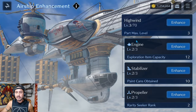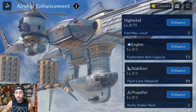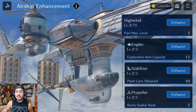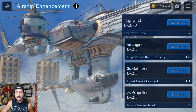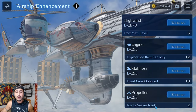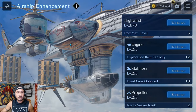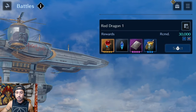It's going to cost 4,000 gold and 110 paint cans just to get it to level 4. The other aspects are the engine, the stabilizer, and the propeller. The engine gives more exploration item capacity, the stabilizer gives more paint cans obtained, and the propeller gives a rarity seeker rank — which relates to boss battles unlocked periodically throughout these events.